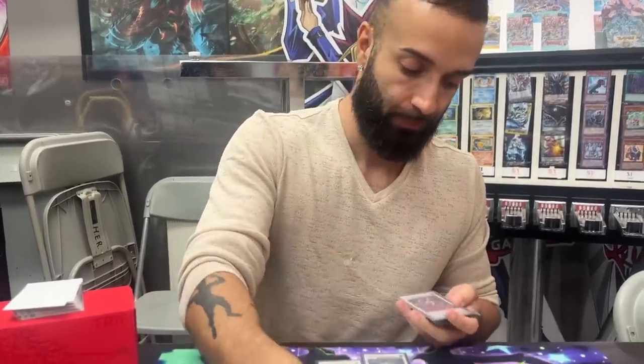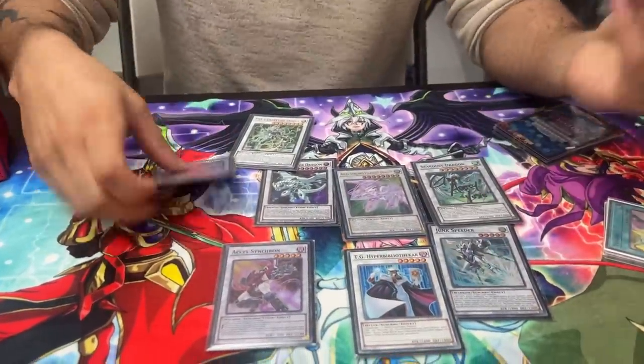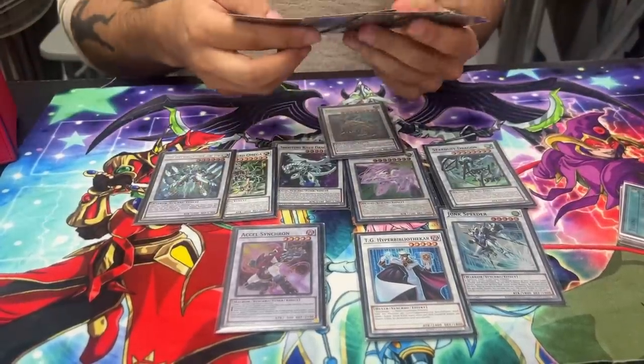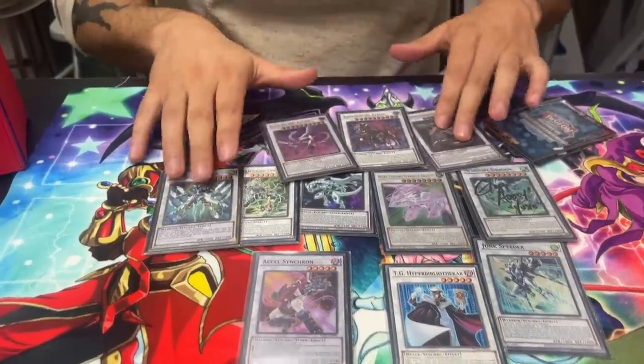Sometimes you open weirdly and end on a board of Librarian, Disk Batter, and a random tuner. You end phase discard, opponent has two cards — you have one negate but five hand traps. The idea is: don't think you only need Calamities lock. If they don't hand trap you, you end on a full board and they're screwed. If they do hand trap you, they're still screwed because you hand loop the rest. Two hand traps is not enough against this deck — you need three.